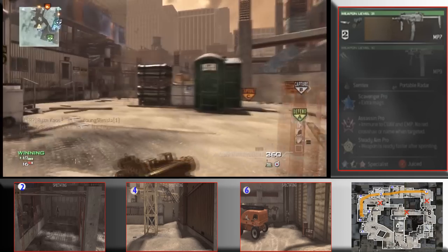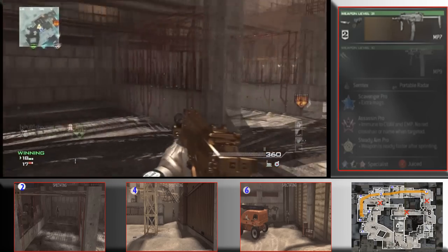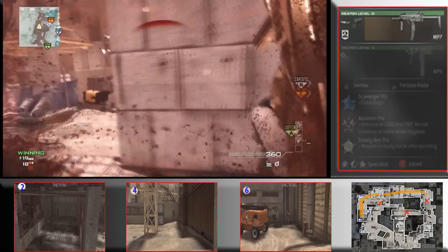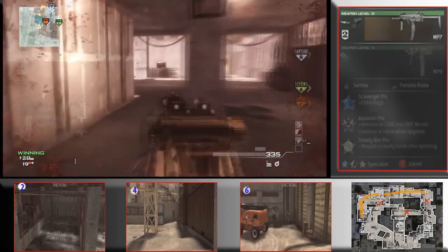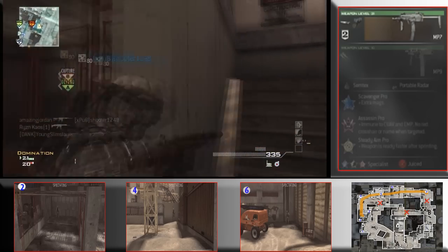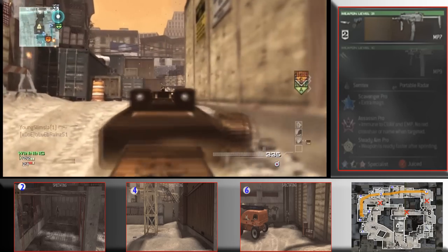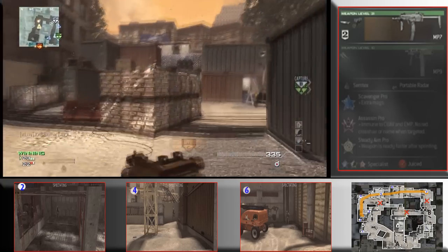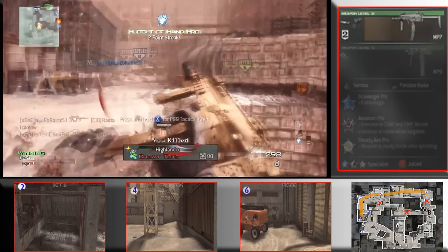We're making our way over to B right here using the MP7. You'll see my class setup on the right side of the video, along with the three major spawns below and the map overview in the bottom right corner. Here we go — there's my favorite portable radar placement, getting set up. Coming over here, there's always people behind that barrel — snipers just camping thinking they're the best until you run around with your MP7 and hit fire.